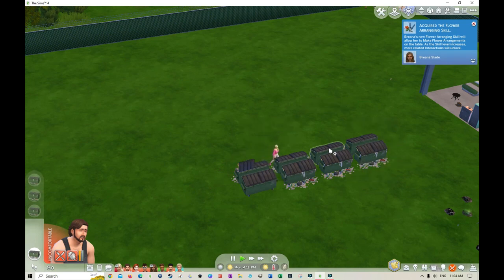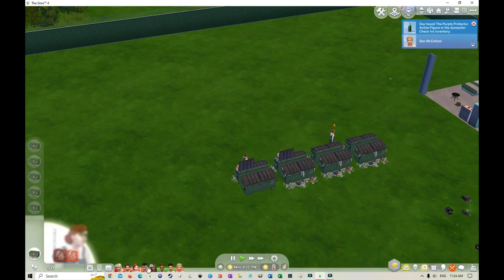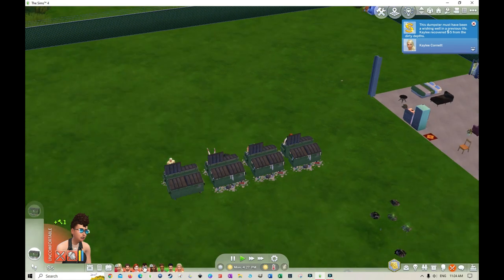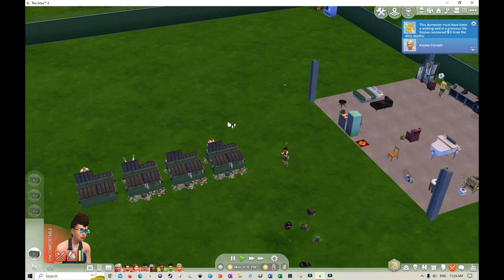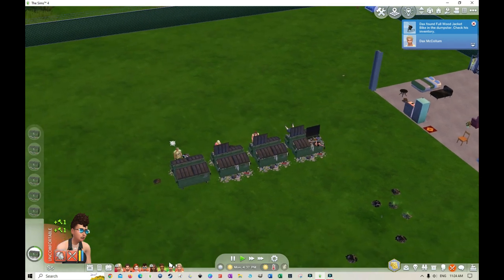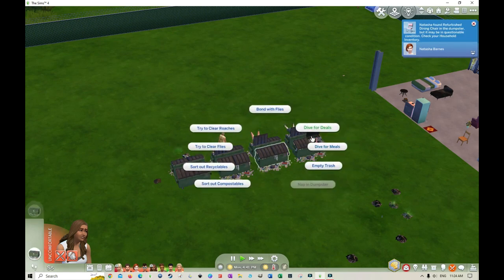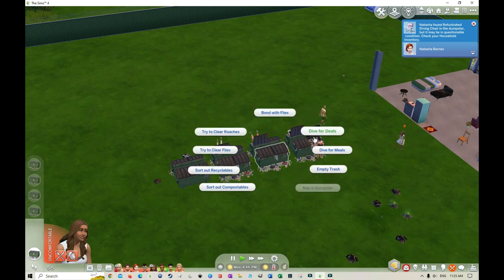We'll just line them up here. Hopefully they can find some good things. Once we gain enough money, we'll need a recycle machine and other things — like places to sit at the computer. Eventually we'll get a community center with a gym so that they can stay fit.